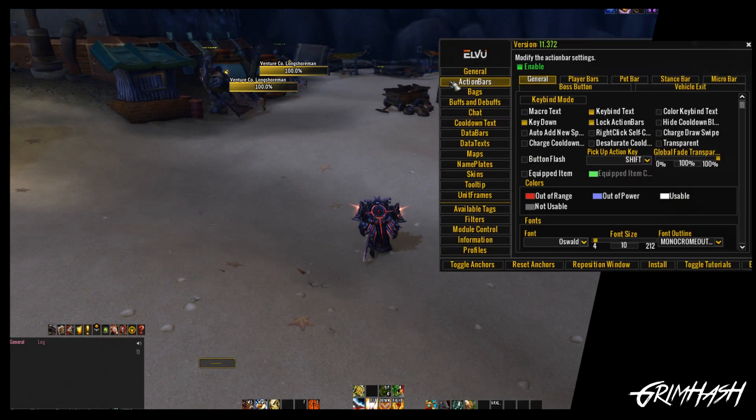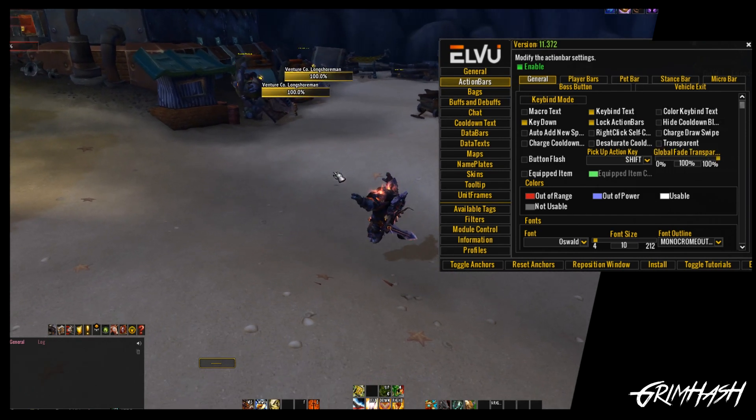We're going to need to head into the LVUI menu and go to Action Bars and General. We've covered a lot of the other features in our LVUI guides — all of them are down below in the description — but this one we're just going to cover the Global Fade Transparency. What does it mean? This covers the transparency level when not in combat: you have no target, you have full health, you're not casting.